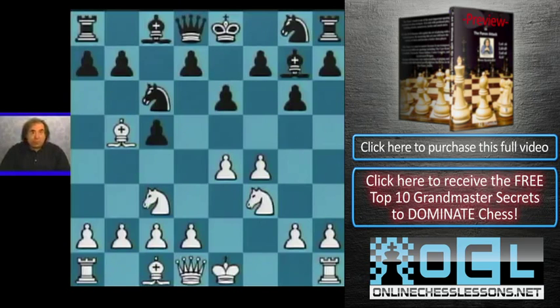White nearly wins by force. In the hands of a good positional player, it's a sure win. We play Bxc6, and now regardless of which way Black recaptures, they're going to have severe problems with the pawn structure. Let's see how.